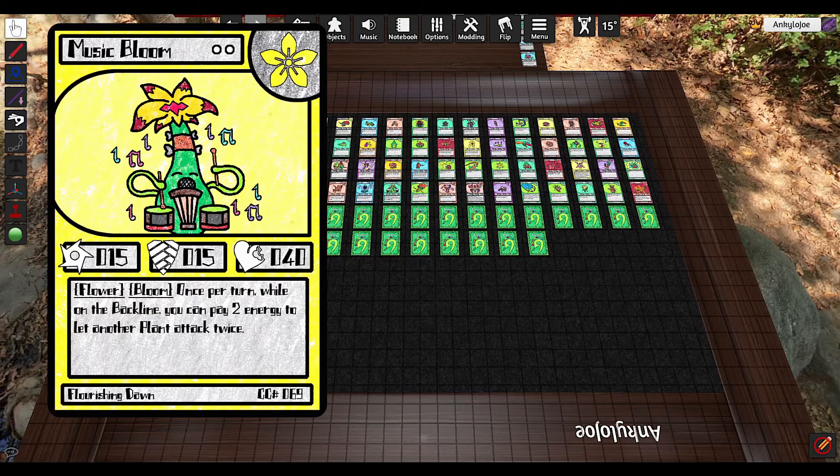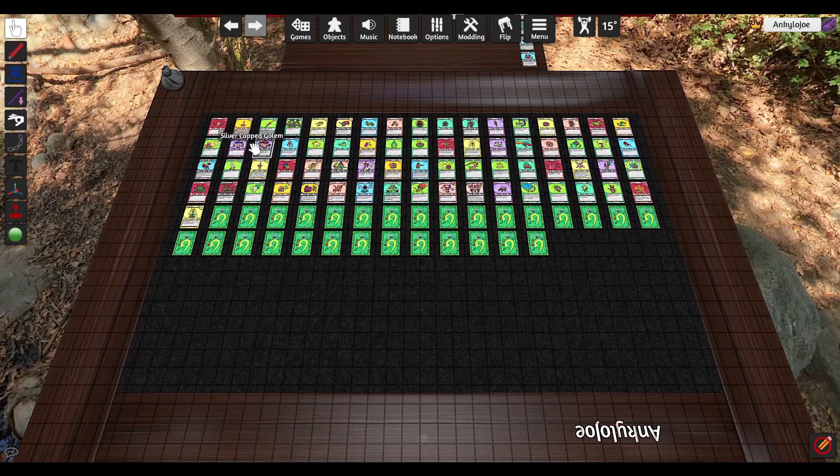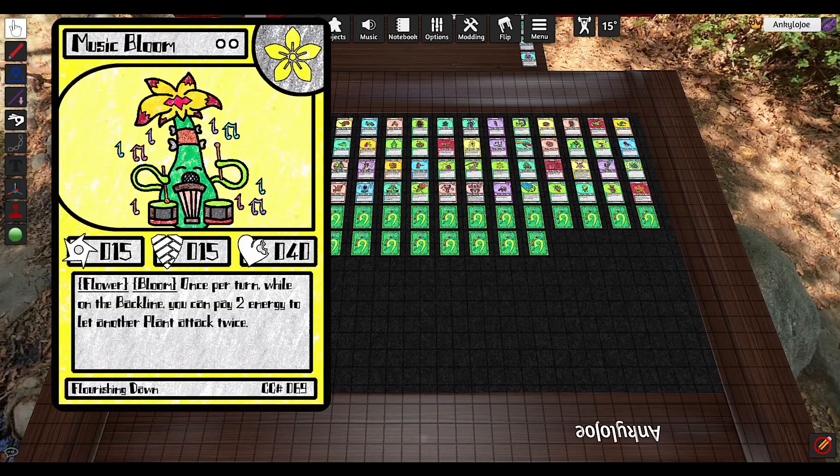It's a support card, obviously. It's actually pretty useful — pretty handy, the fact that it can attack. There have been a couple of times where I've gotten a game win because of Music Bloom, because it can attack with that small amount of damage. But that's besides the point. Once per turn, while on the back line, you can pay two energy to let another plant attack twice. So it is very expensive, but you're letting a plant attack twice. So if it's something powerful — like a capped golem, silver capped golem, maybe a leaf wing — giving it a second attack can really just clear the lane.